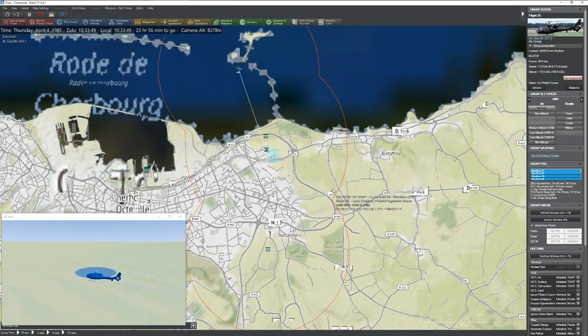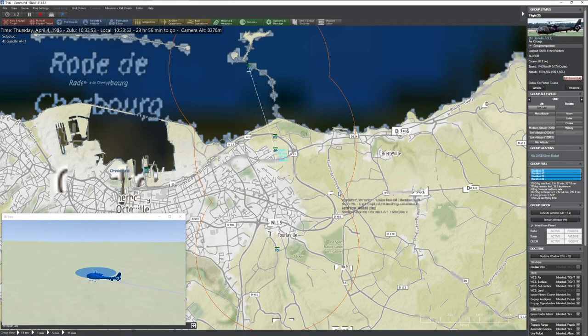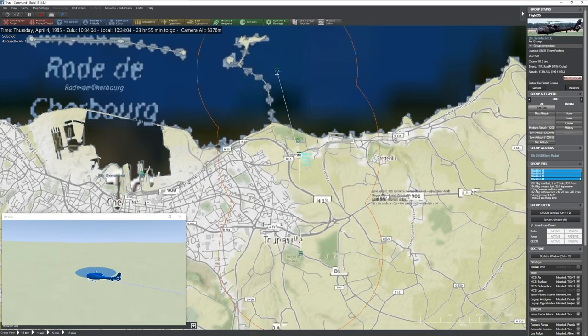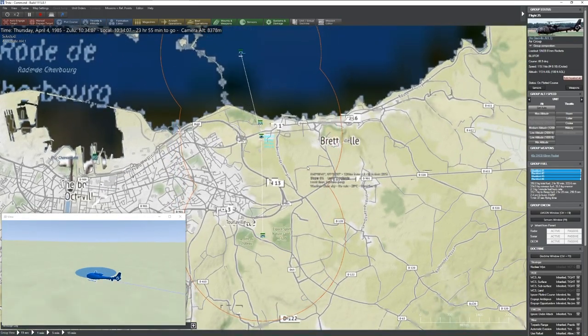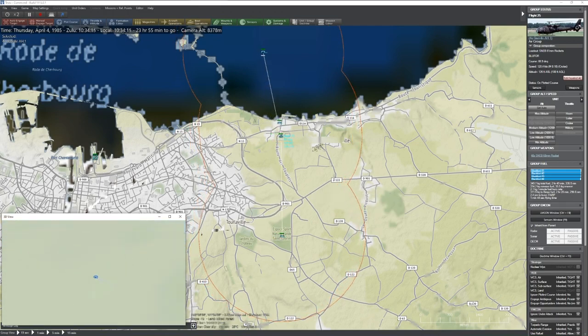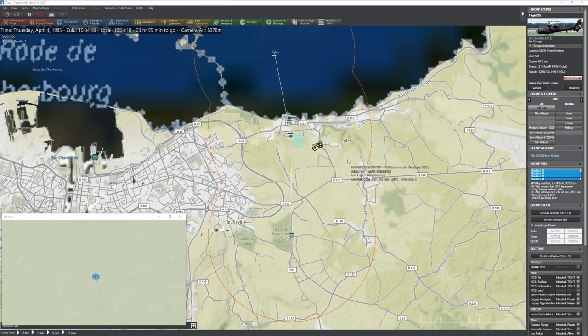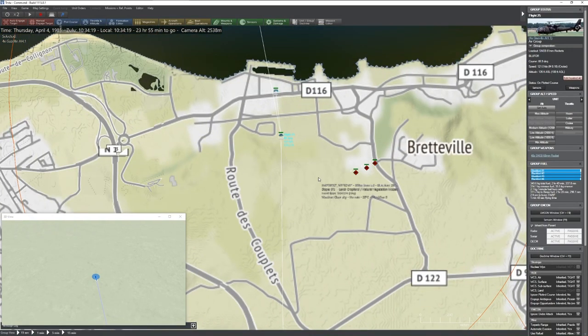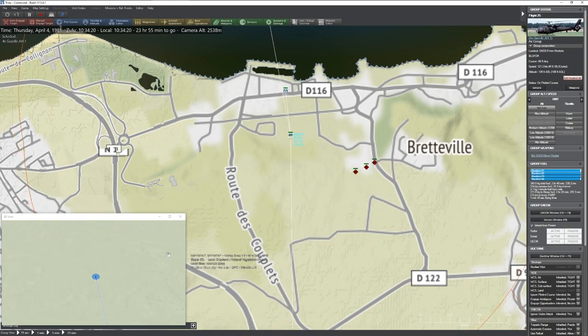It reminds me a lot of the actual helicopter flying that I've done in the real world — my tiny little experience flying a Robinson R-22, which is so sensitive. But at the same time, this is very controllable, which is something I really like about it. Our helicopters are out and about, keeping an eye out. Pause — we got them. We've immediately spotted some enemy units. I'm going to go ahead and order these guys to engage and slow time down. Let's let the Gazelles do what the Gazelles do best.